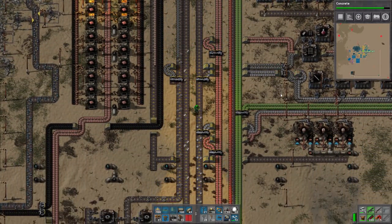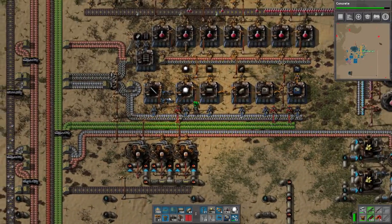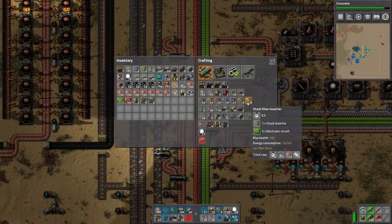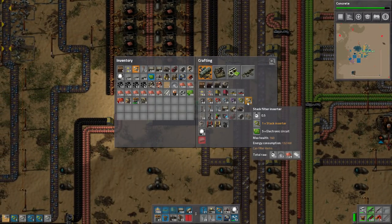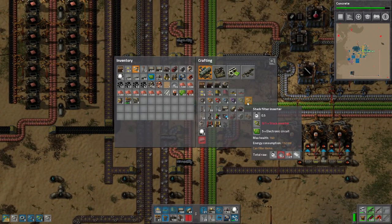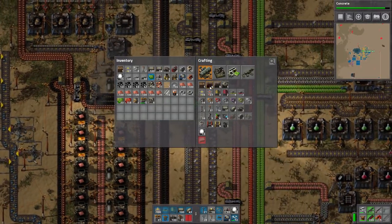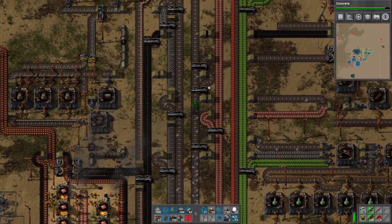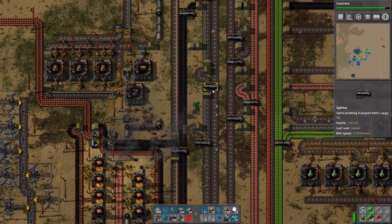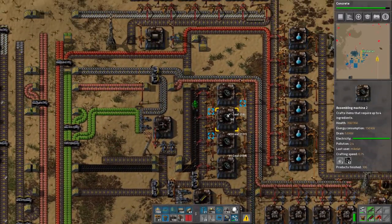Let's make sure we have an overabundance of materials. I don't think we're gonna need pipes, but we are gonna need a great abundance of stack inserters — filter stack inserters in particular. We're also gonna need a lot of iron chests. We're making mostly iron chests for this expedition, not steel chests because steel is just too much. So I'll just offload the coal I had.